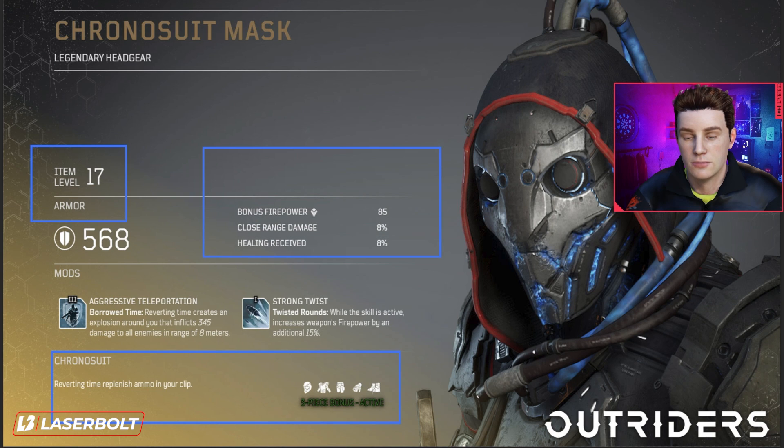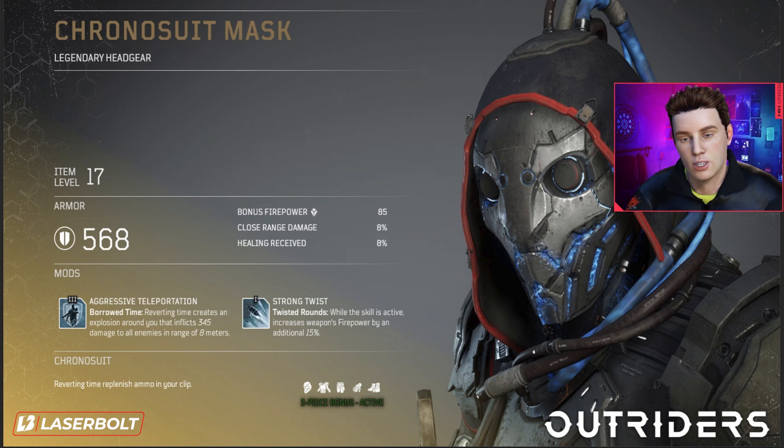There are a total of five pieces in a legendary armor set. To get the best out of it, you need to collect at least three. Once you collect three, that unlocks the ability of the Chrono Suit: reverting time replenishes ammo to your clip. So say you're running an assault rifle with 65 rounds — you spend 60, and when you revert time you get those 65 back in your magazine, essentially giving you almost infinite ammo.